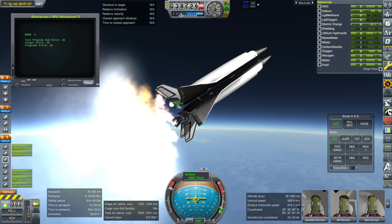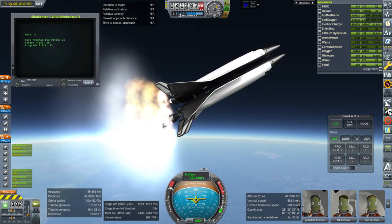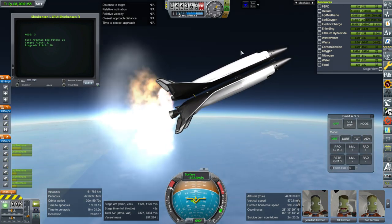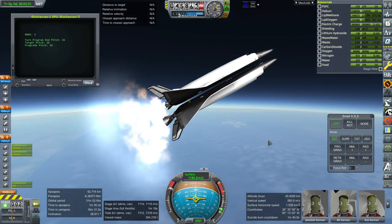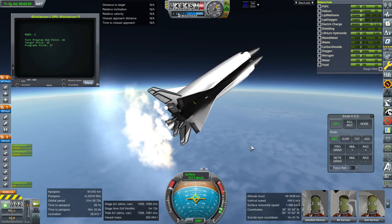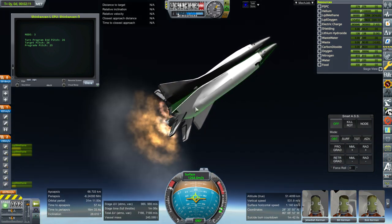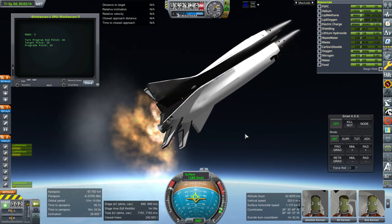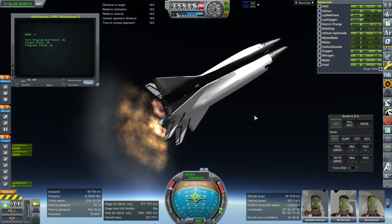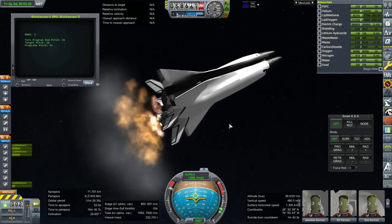One reason the carrier plane has to turn off some engines to maintain balance on the way up is because the space plane's engines can't be tilted through the combined center of mass — they have to be tilted through the space plane's own center of mass. The reason for that is that the space plane's engines can be used for translunar injection. The goal of this system is not really low Earth orbit — it has pretty good crew capacity, sort of like a Dragon capsule, but it's really meant to transfer the Kerbals all the way out to the Moon.